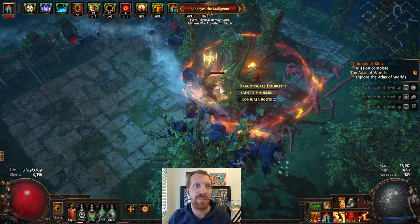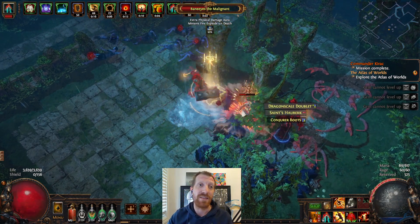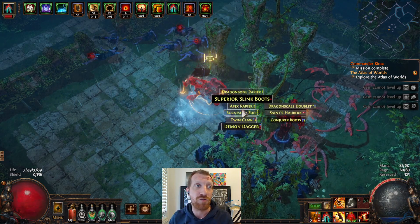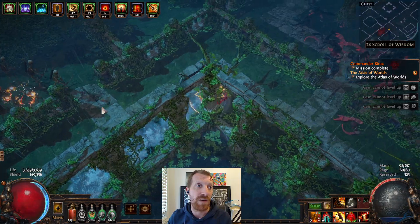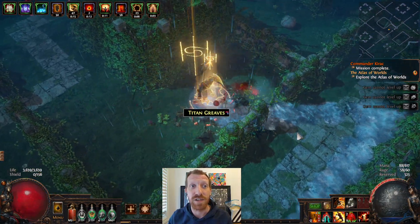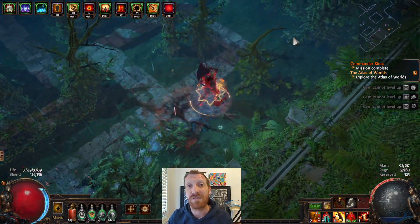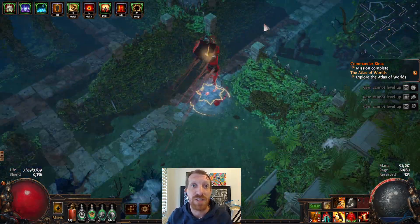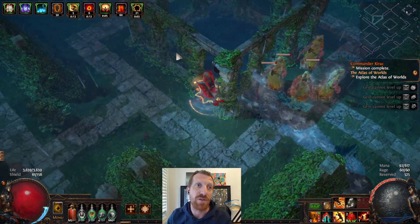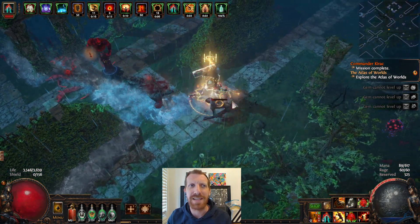Chain stunning the enemy means they're really not going to do anything. The stun will last a long time because we're basing the stun duration on the number of Trauma stacks we have — in my case getting up around five or six seconds of stun duration. So once you get a boss lower, they'll be stunned for the entire duration, and you'll always hit them enough times to re-stun them within that window so that they have 100% uptime on stun. That was my take on Heavy Strike.